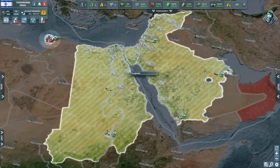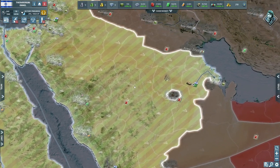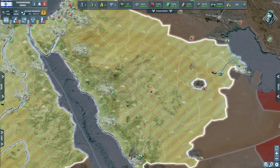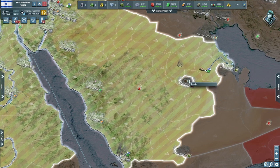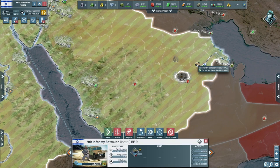Hello everyone, welcome to day 18 of our Israel playthrough on Conflict of Nations. Our large attack we mustered failed miserably — there is a load of stuff here, they've got a stack of tanks and armoured vehicles. It is just a nightmare.